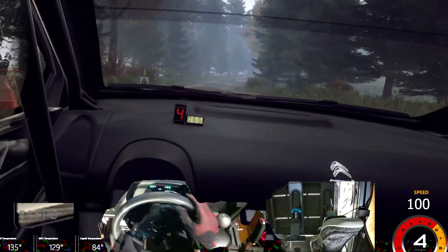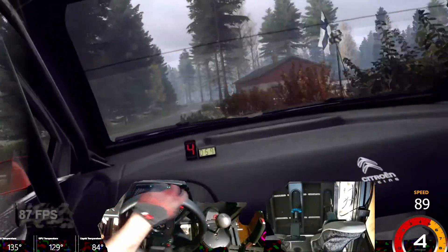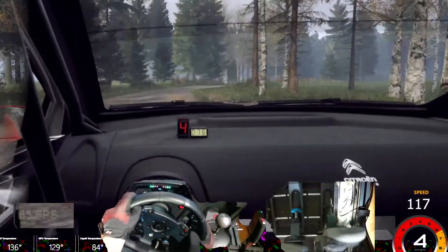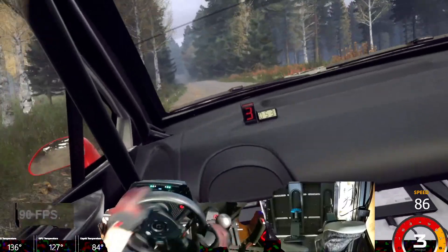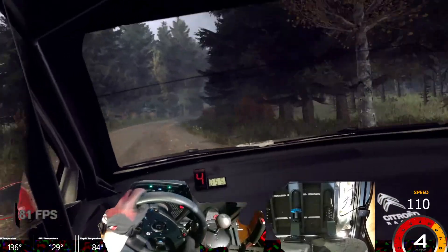Into six right tight, it's four of a crest, into six left of a crest and five right long. 80 — five right long of a crest tight, it's into six left.